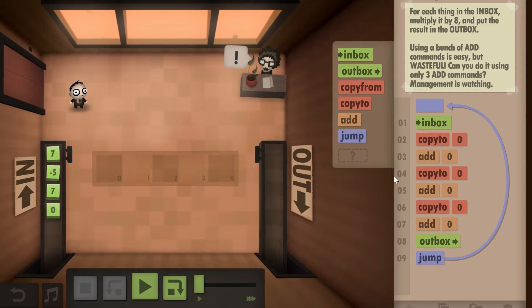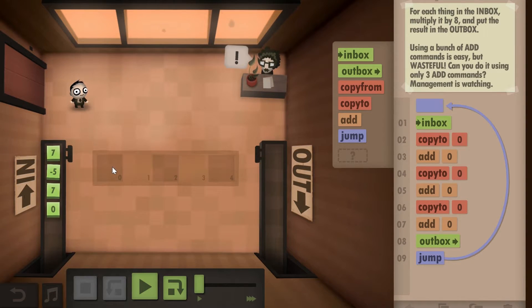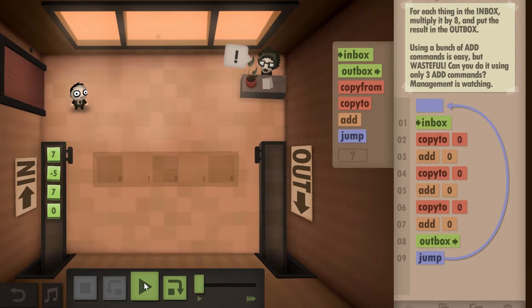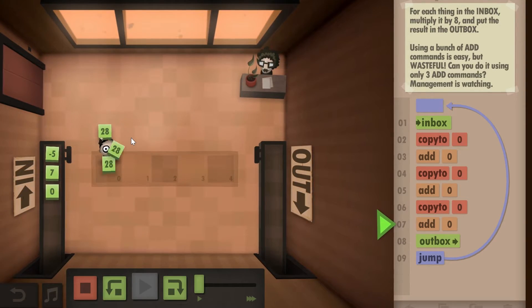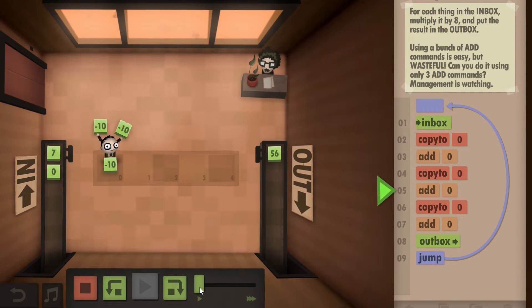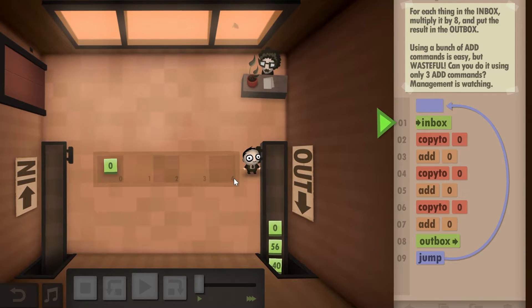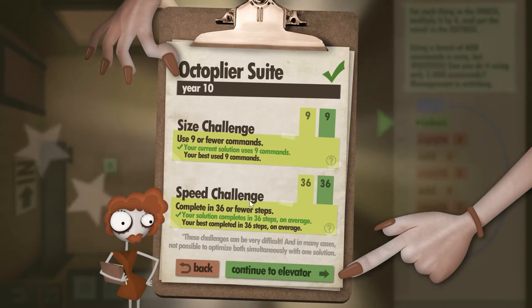In the previous level we were doing three times, now we're doing eight times. Here's a little trick to get the challenges: instead of adding a number eight times, once you add the first time put that number down and then add it to itself again. This will quadruple it rather than triple it. So: take the number, put it down, pick it up, add it, put that down, and so on — this will be eight times. The code is: inbox, copy to zero, add zero, copy to zero, add zero, copy to zero, add zero, outbox, and jump. This gives you all of the challenges.